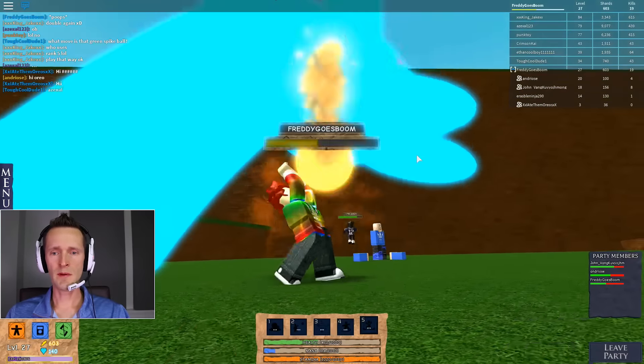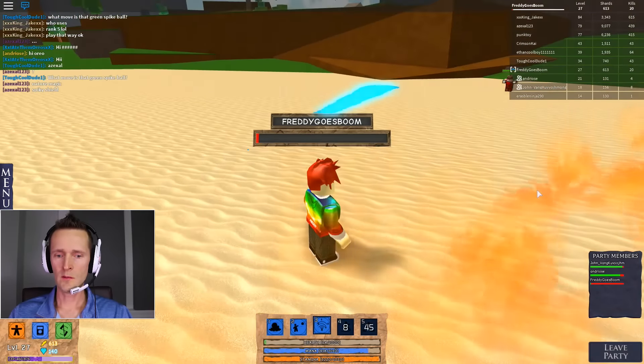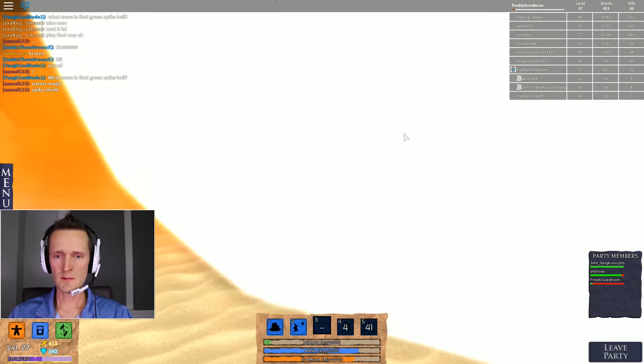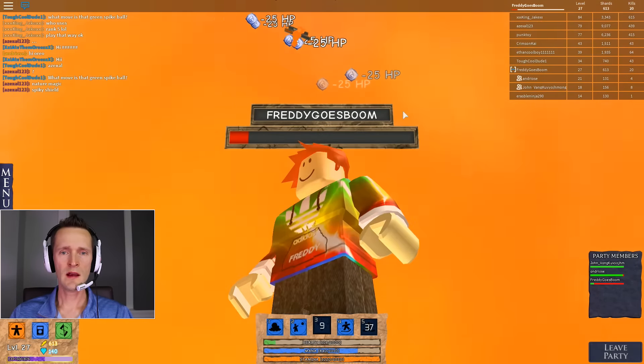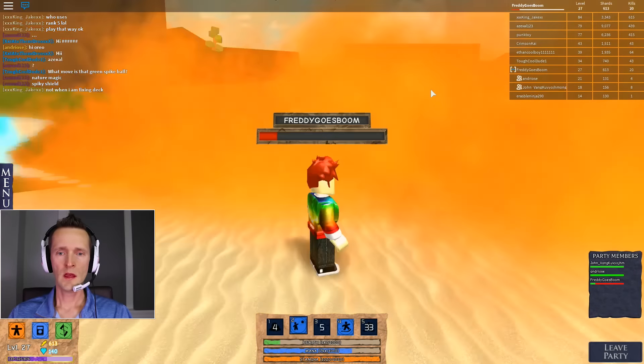Did I hit it? No, I didn't. And number four, into him. No. Number five — come on. Number five is my special tornado. Oh, I think I got someone in it — yeah, someone got tangled. Come on, I'm almost dead. No, I don't want to die. I still want to kill someone.